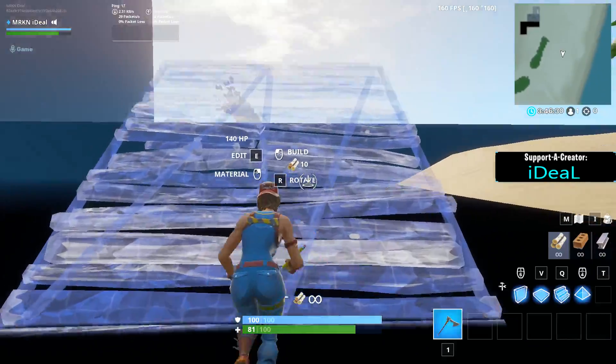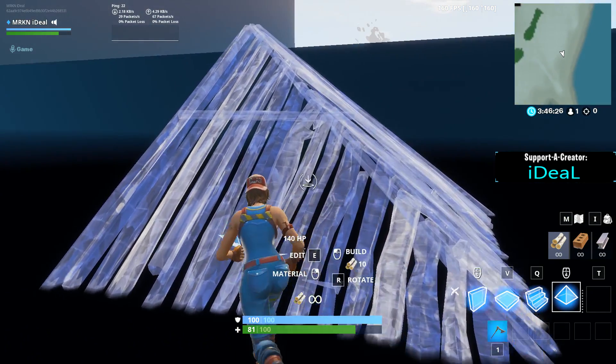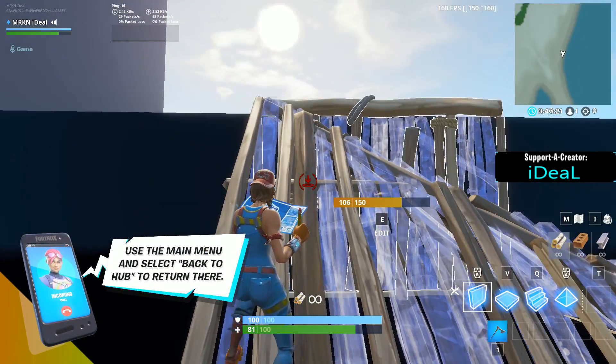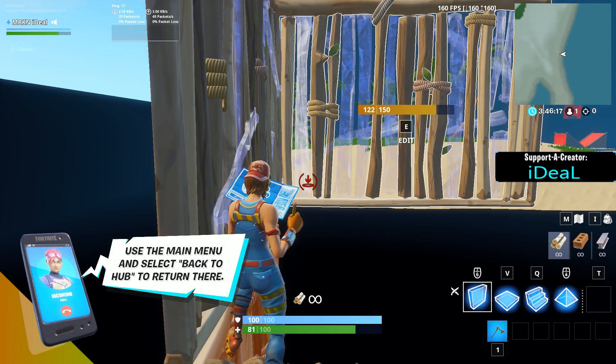You're going to have to get used to using the pyramid instead of the stair. What we're going to do is place the pyramid, place a wall normally, then place two walls, and then another pyramid — so it looks like this. This is actually my first time doing it so it's a little harder than it looks.